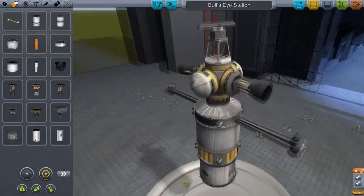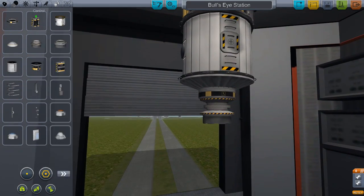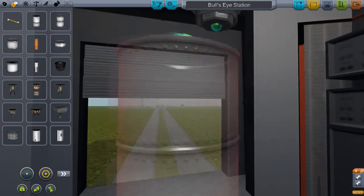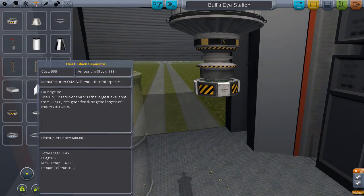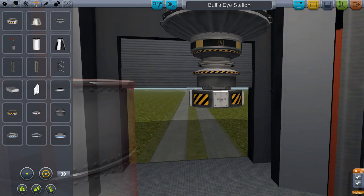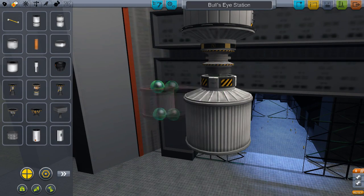Anyway, this is the Bullseye Station submitted by Hammer Wizard - thank you very much for your entry. This is one of the nicest ones on the forum, which is obviously why I chose it. It has two engines, three regular-sized docking ports - one of which we're using right now - and two junior docking ports. I considered swapping those junior ports for larger ones, but having some cross-compatibility between docking ports may not be a bad idea.